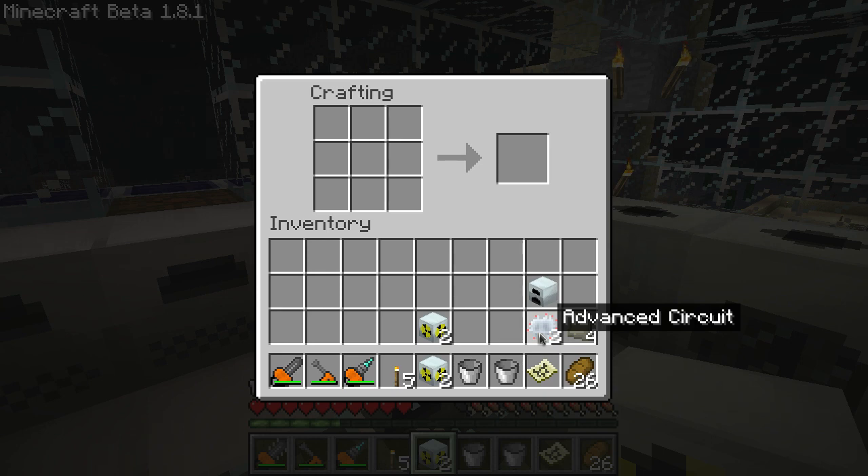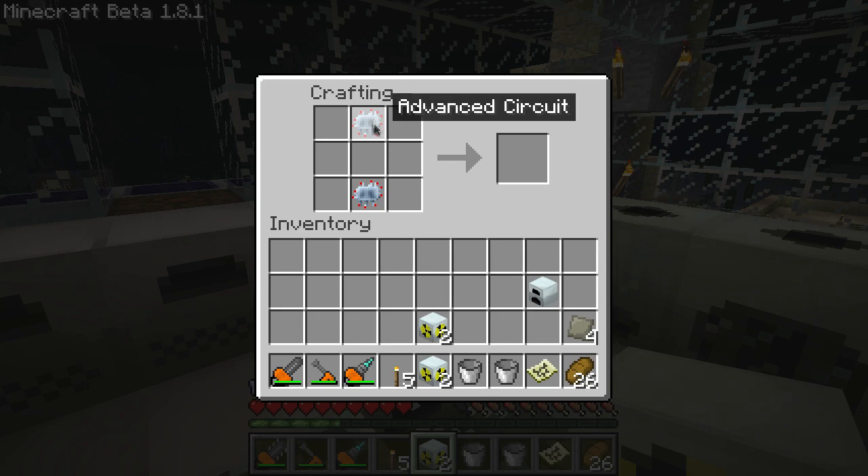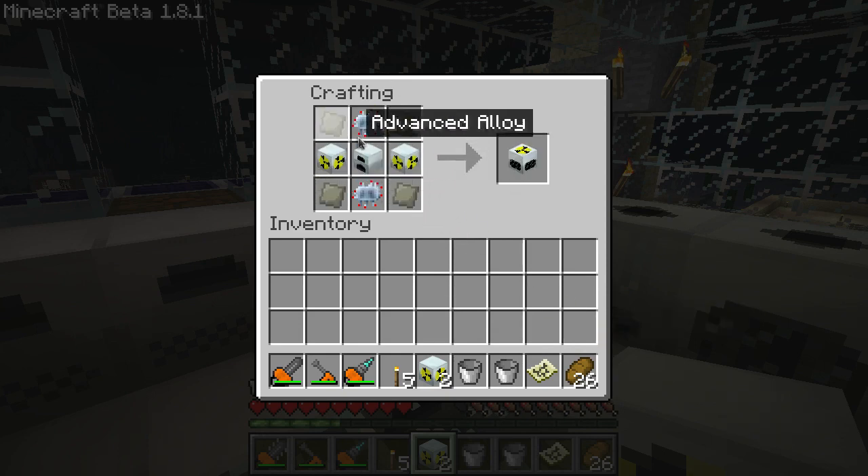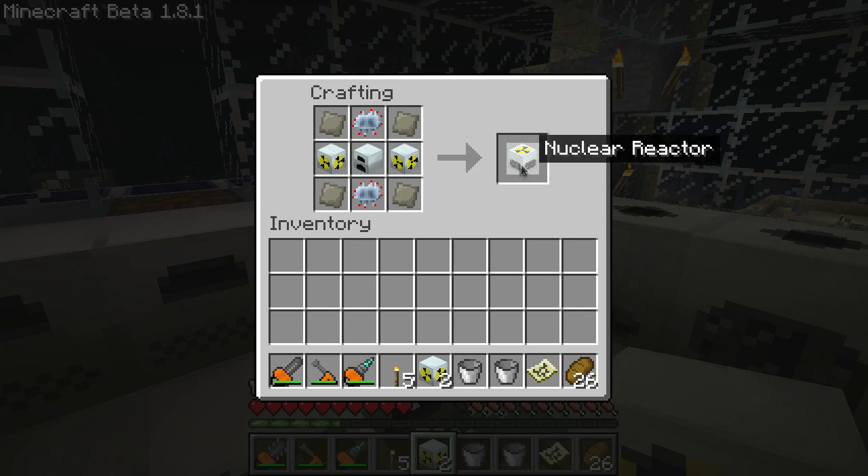Now you've got all the parts you need to make a nuclear reactor. Advanced circuit on the top and bottom, generator in the middle, 2 reactor chambers — one on the left and one on the right — and your advanced alloy in the 4 corners. This will give you a nuclear reactor.